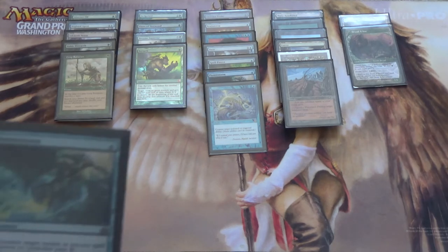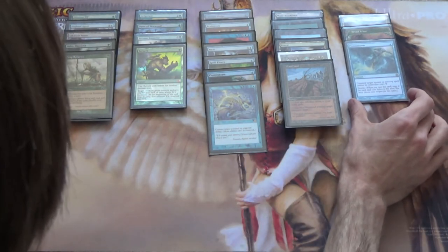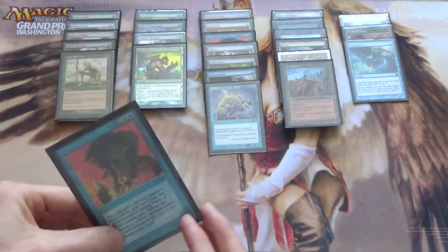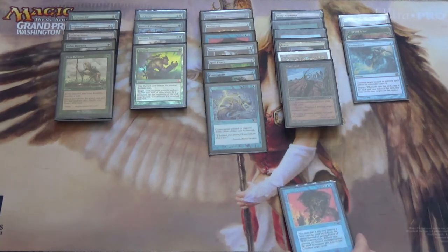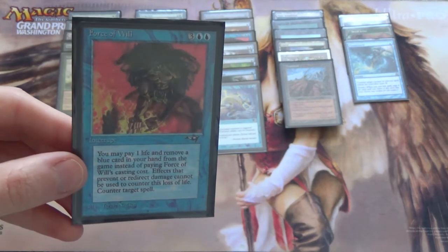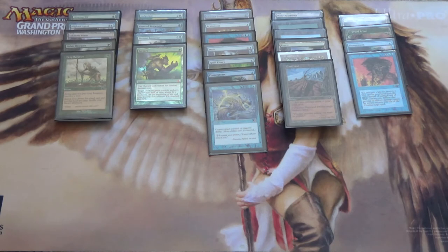For combo matchups, especially Storm, we bring in the second Flusterstorm from the sideboard. This could have been a Mind Break Trap, but I think Flusterstorm has more general utility even if it isn't quite as hard a stop. We also bring in the fourth Force of Will for more combo decks. If you run across a lot of Oops All Spells or Charbelcher, you may want to replace Flusterstorm with Mind Break Trap — because those super consistent turn-one decks need a fifth Force of Will to find. Maybe that's the better choice; I'm not entirely sure.